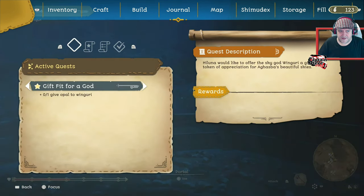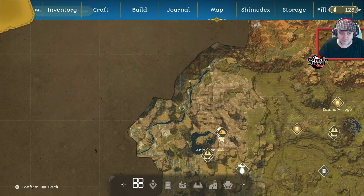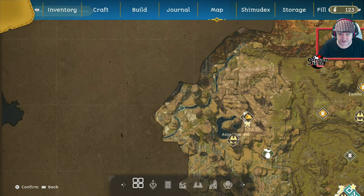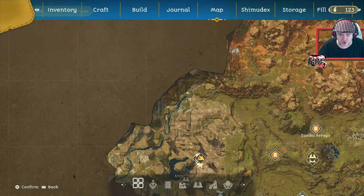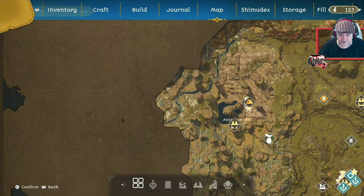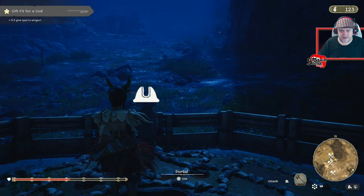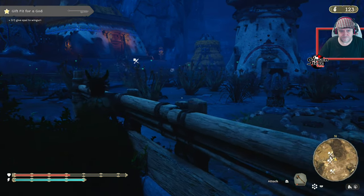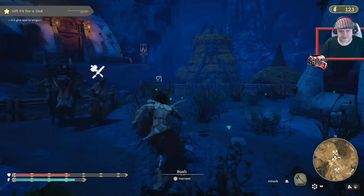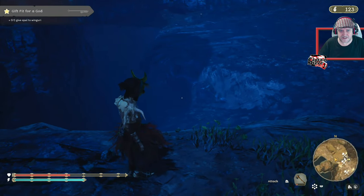One of the missions I have right now is to give an opal to Wingari. I've been messaged by a couple of people saying this river up in the top western/northern region — somewhere towards the south, around the crook of the river — you're going to find an opal. So it might be at any of the crooks. I'm going to head west and work my way up the river and see if we can find an opal or two. I'll see you when I get close to the river.